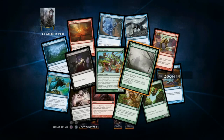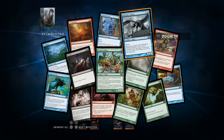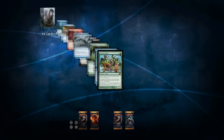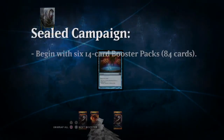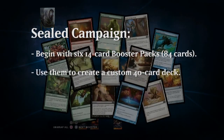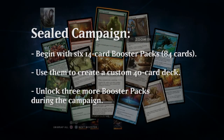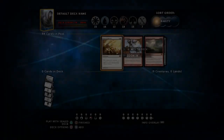The Sealed Play campaign is available right when you start the game the first time, and you just jump right in and start opening your six booster packs. You can browse through them to see what cards you got, and then they're all added to your Sealed pool. When you've opened all six booster packs, you go into the deck editor, which is what I want to show you right now.